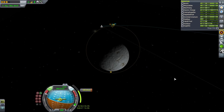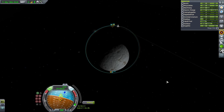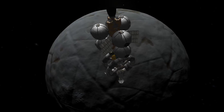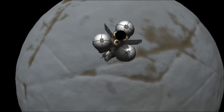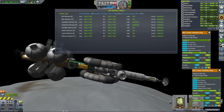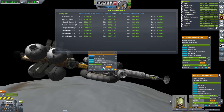We arrived at Ilu and performed an over-800-meter circularization burn to get captured. There we go — we arrived at Ilu, our final destination. We still have enough delta V, enough machinery, enough supplies — enough everything to actually go back home. We arrived here using less than half of the initial materials and supplies we brought along, so we can definitely make it back.